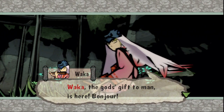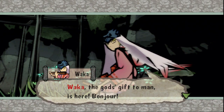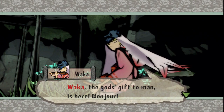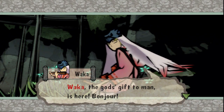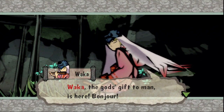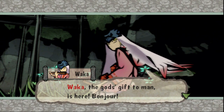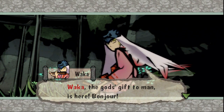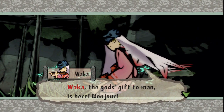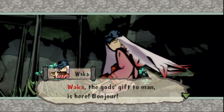Waka is based off a character named Ushiwaka Maru — that's basically the childhood name of a Japanese figure from mythology named Minamoto no Yoshitsune. I probably didn't pronounce that right. Anyway, his parents were killed by the powerful Taira clan, also known as Heike. Him and his brother Yoritomo were allowed to live, but they were separated to opposite sides of Japan. Ushiwaka grew up in a temple north of Kaiushu, and he eventually managed to reunite with his brother a little later in his life.